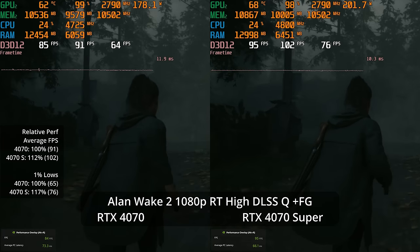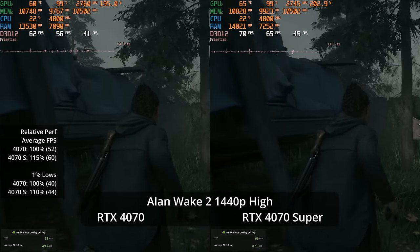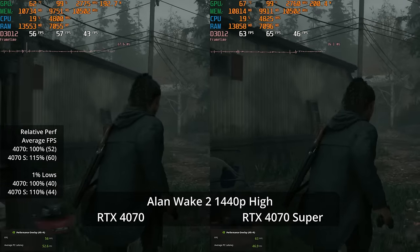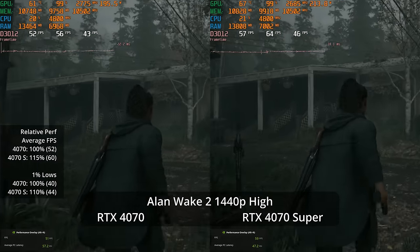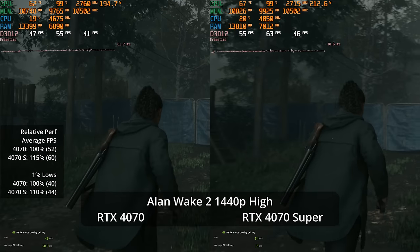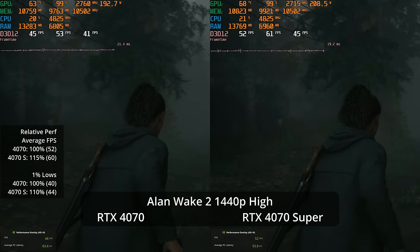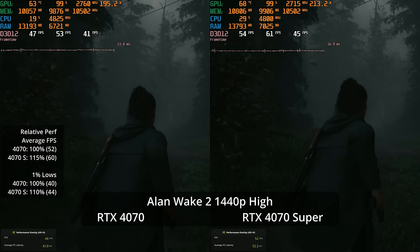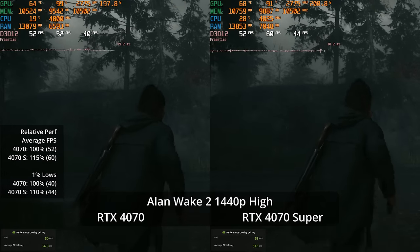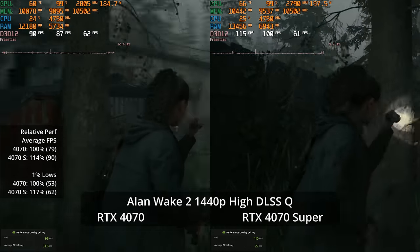Keep in mind that 100 fps without frame generation looks and feels better than 100 fps achieved through frame generation. At 1440p high settings — the max preset without ray tracing — the 4070 Super hits 60 fps while the 4070 can't, sitting at 52 fps. In a slower-paced game on a variable refresh rate display, the gap may not be huge, but it's still a 15% advantage for 9% more money.